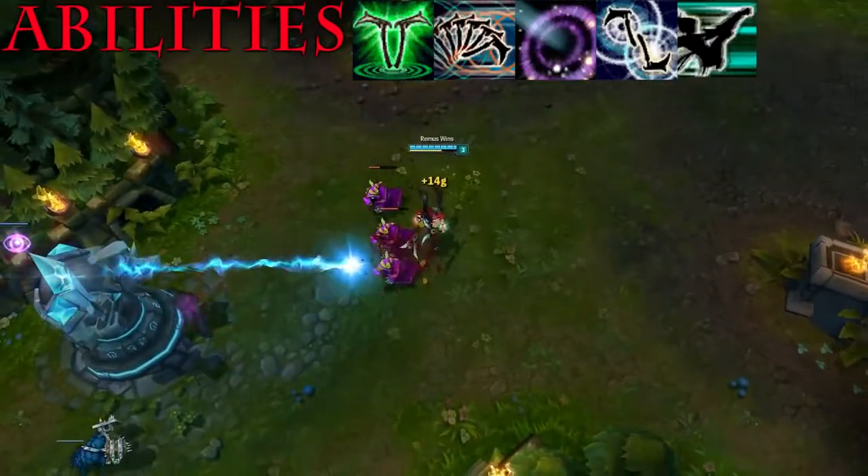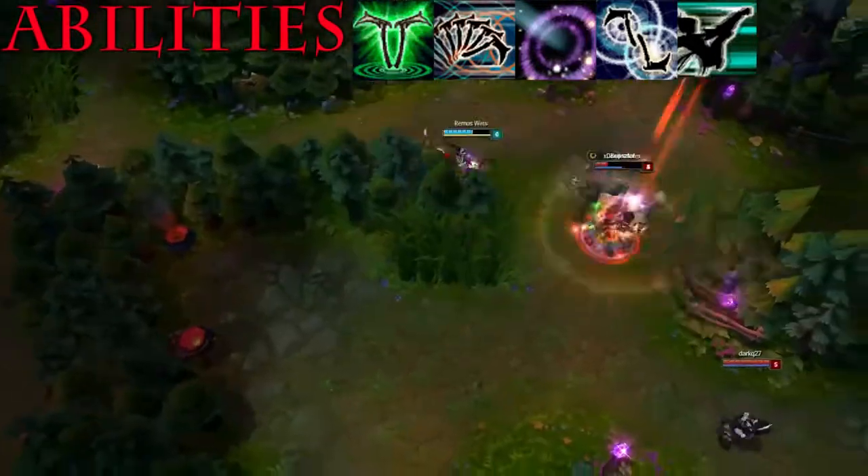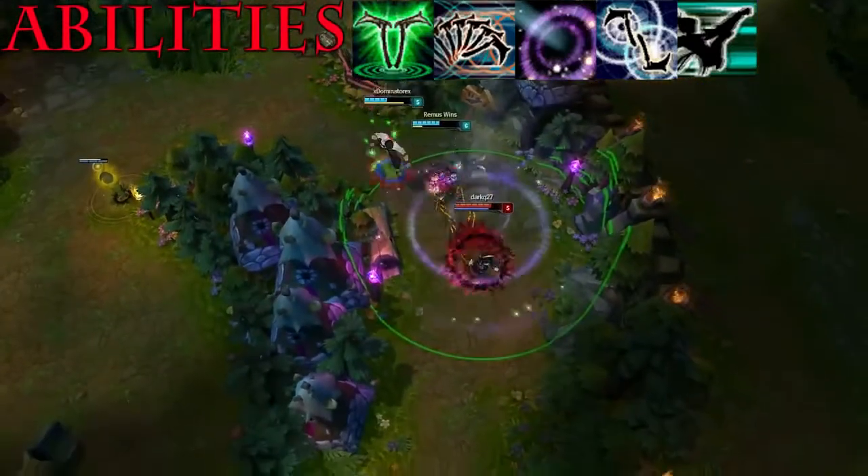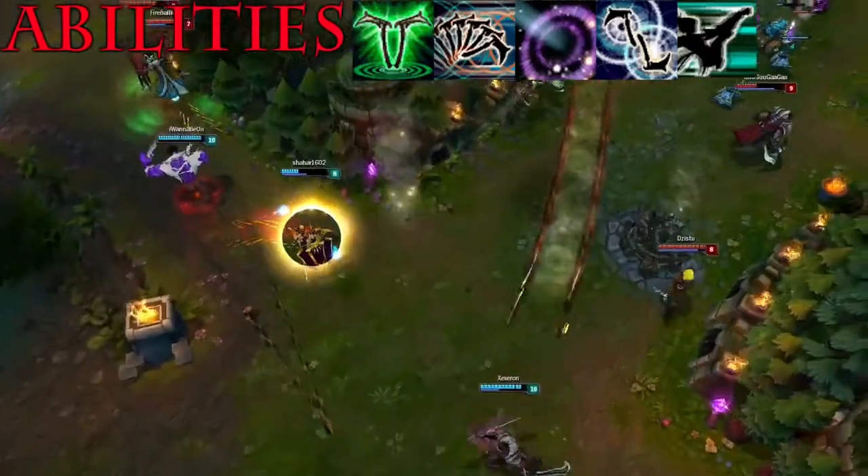Her E deals physical damage to all enemies around her. Her ultimate dashes at the enemy dealing magic damage. You gain three stacks over time, and also gain one stack for every kill or assist.